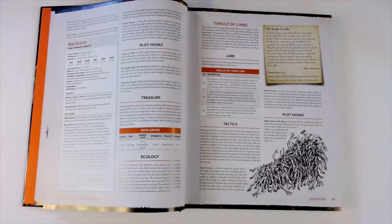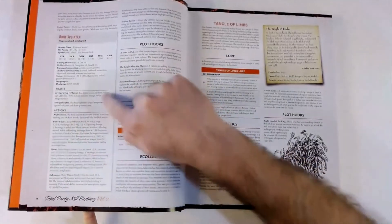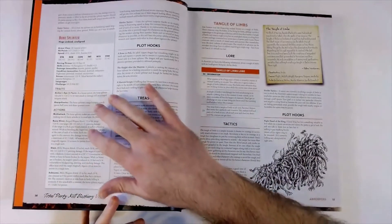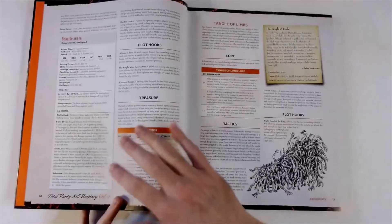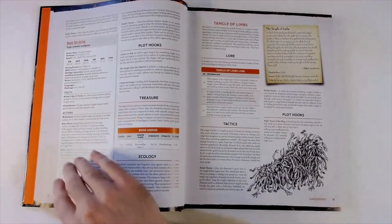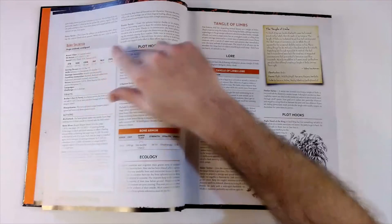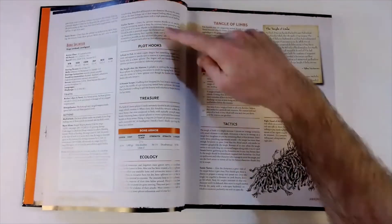As usual we get the normal creature stat block. If you've played fifth edition you know what stat blocks look like - it gives you size, alignment, armor class, hit points, speed, traits, and actions. But I love that they also provide the tactics section on how to run this creature, because sometimes I look at a stat block and I don't really know what to do to run it. They give you that, breaking it down into easier tactics and harder tactics, so you can adjust the difficulty as desired.